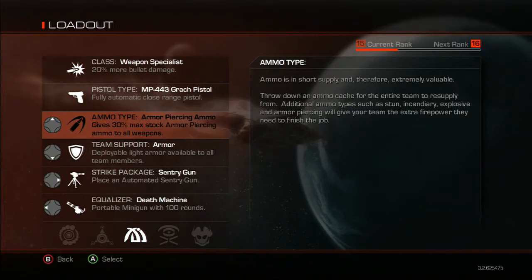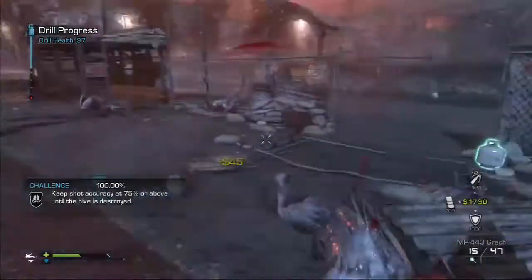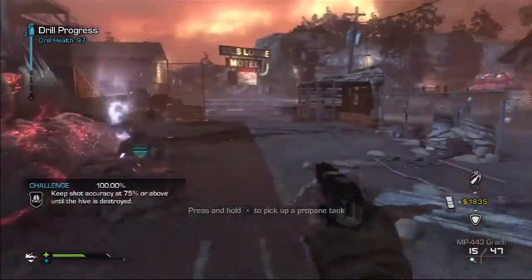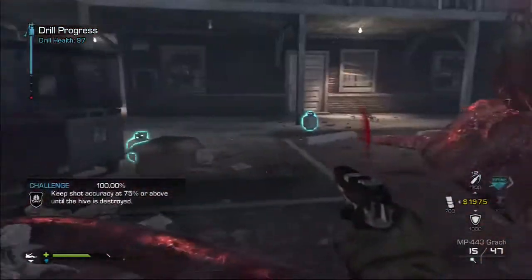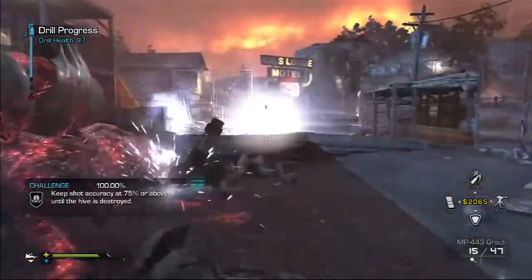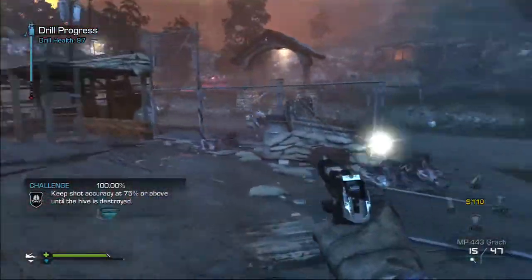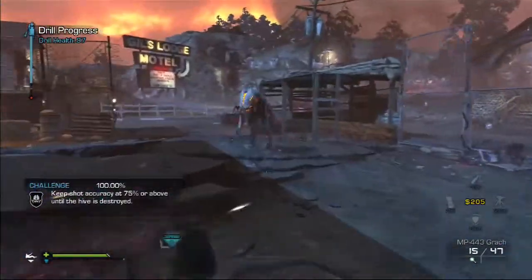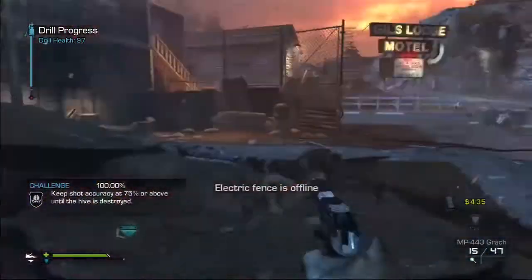Now we're going into what to upgrade first and when, at least for prestige one — I'll do prestige two very soon. Your first upgrade, no matter how many relics you have: upgrade ammo to maximum. I know a lot of you are thinking you definitely don't need that much ammo, especially early on — but it's probably one of the smartest things you can do. If you're not spending money on ammo, you can spend that money on sentry guns, and having a sentry gun in the early rounds absolutely wrecks the scouts.